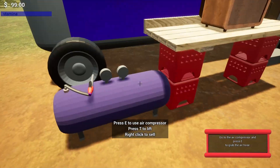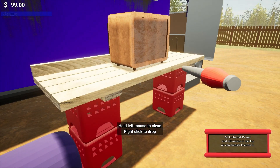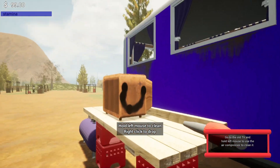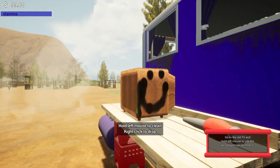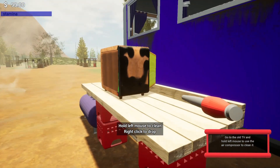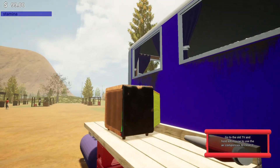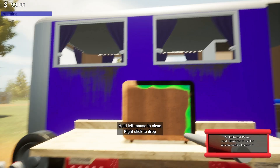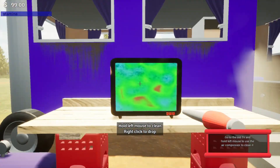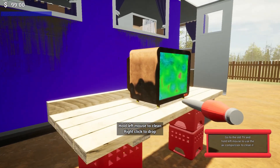We've got a new system for cleaning — you can hear the air compressor running in the background. You're just gonna blow the dust off of the object, and once it gets to a certain percentage of dust removed it'll just pop clean all of a sudden, so you don't have to remove every single little dot. It's a really soothing, fun thing to do. You can see the little dust clouds kicking up.